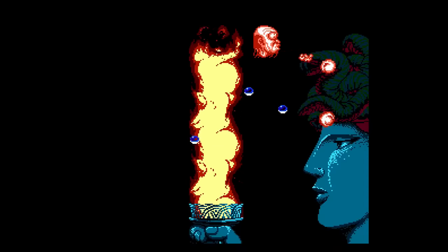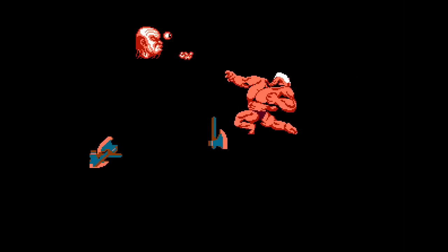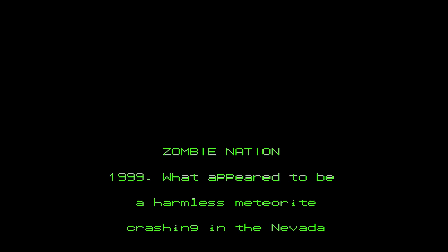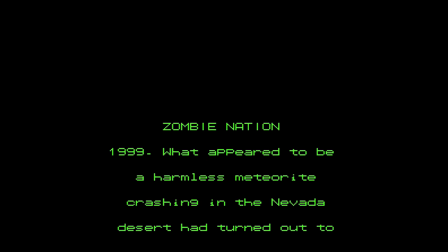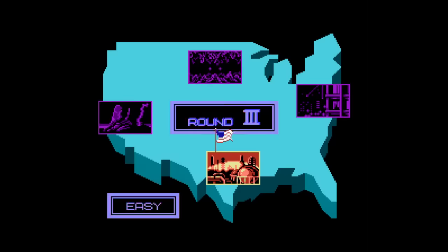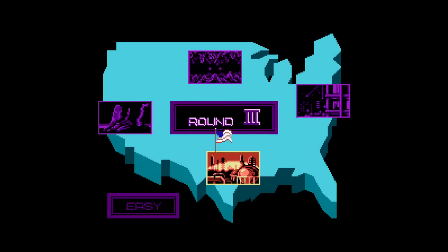You fight the Statue of Liberty after it's been turned into Medusa. And then you fight Superstar Billy Graham. So yeah, this game gives you a lot to think about. You get one health meter and five continues to get through four levels with no saves or passwords. You get a menu to choose which level you want to play, and as you might expect, this game is not easy.